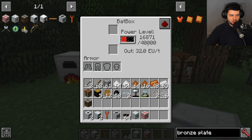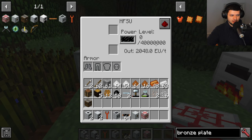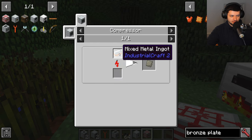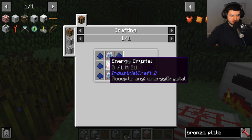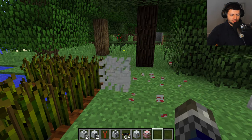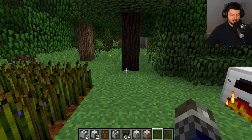The bat box stores up to 40,000 EU, receiving energy from both the generator and the solar panels simultaneously for a constant stream. However, once the bat box is exhausted at night with no solar input, your machines will completely power off. Make sure you have a backup energy source — keep the coal generator running — so your machines don't stop at night when solar panels are unoperational.